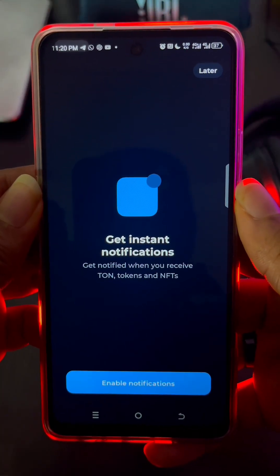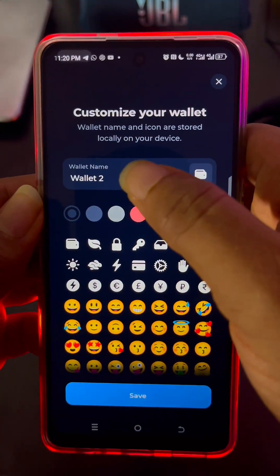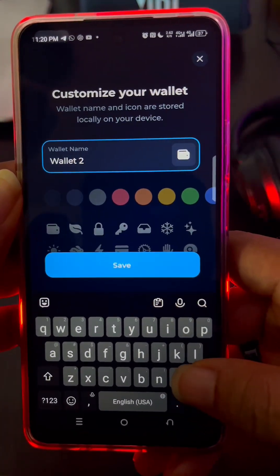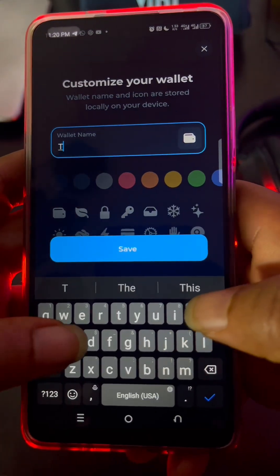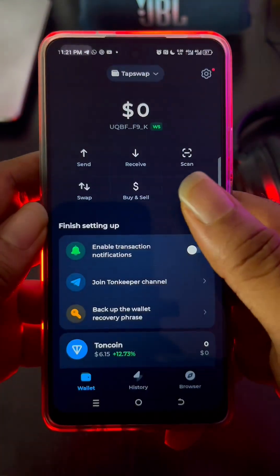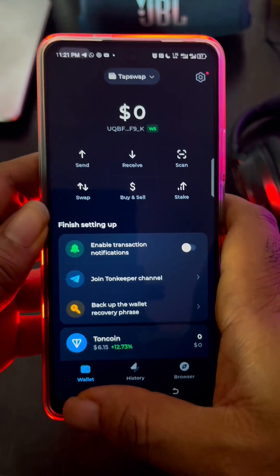It says 'Instant Notification' — you can click 'Later' or enable it, whichever way. Now you can give the wallet a name. Let's just say 'Tap Swap.' You save it and you've gotten your wallet for Tap Swap.